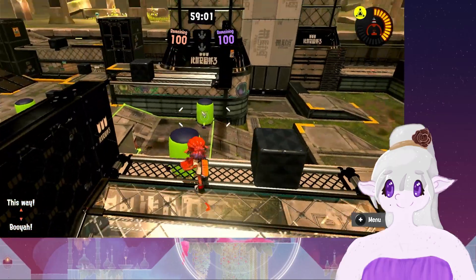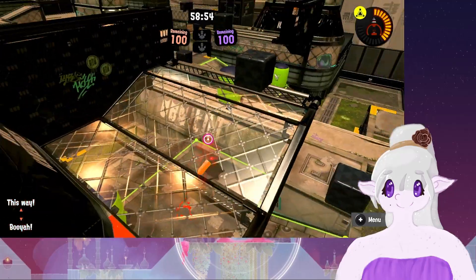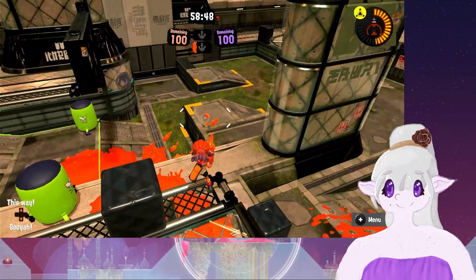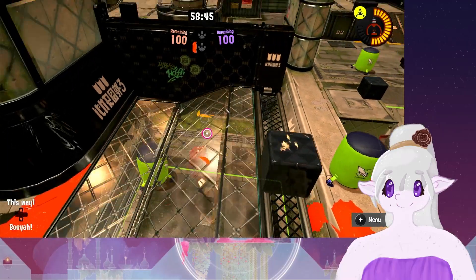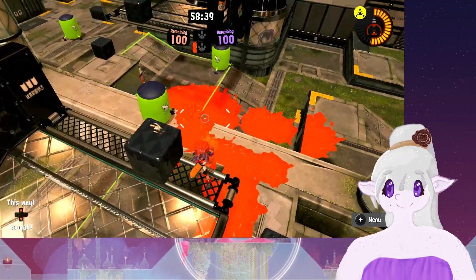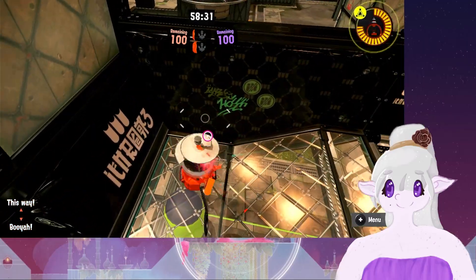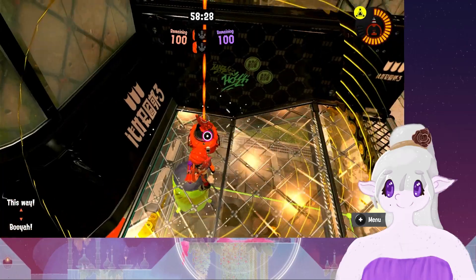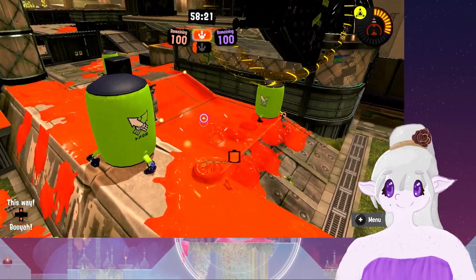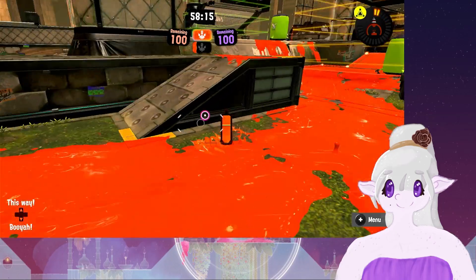Up here you've got these grates where snipers can stand to try to get the other side. But it does mean that underneath here you can't do anything, which makes the pressure from snipers a little bit less — I think that's very nice. It makes long-range anchor weapons have to be a little bit more creative. And yeah, you can just place a beacon here if you're going out — it's not a permanent beacon. I don't know if there are weapons that still have just the beacon as a sub-weapon.